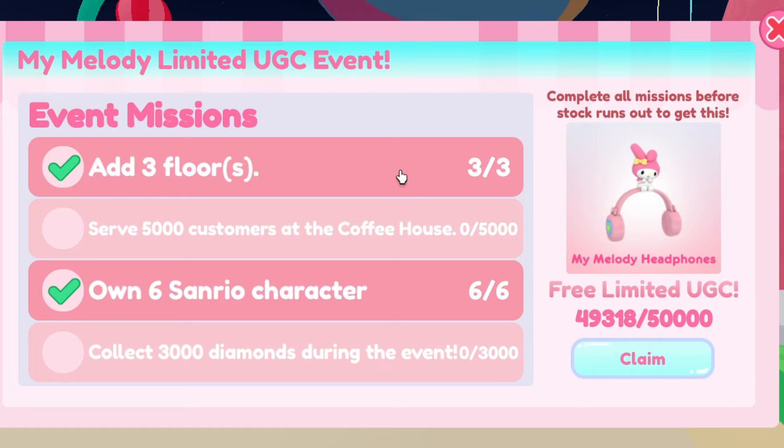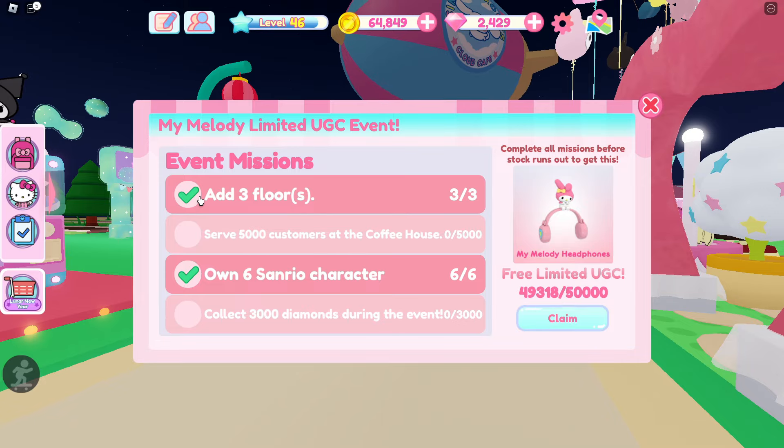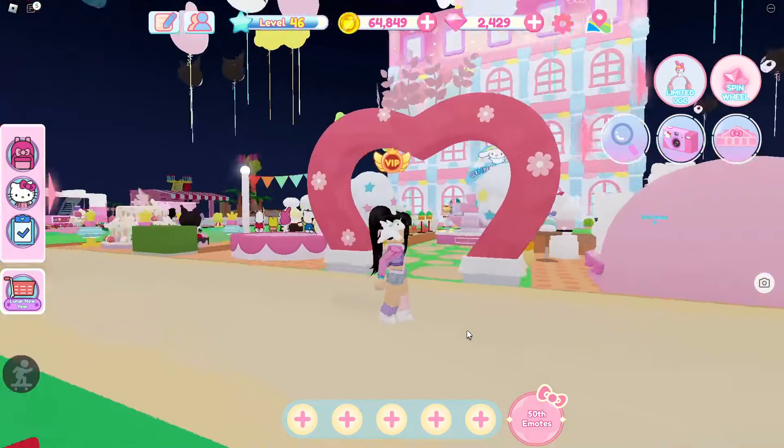The missions are: having 3 floors in your cafe, serving 5,000 customers in the coffeehouse, owning 6 Sanrio characters, and collecting 3,000 diamonds during the event. You can see they're giving away 50,000 of these.